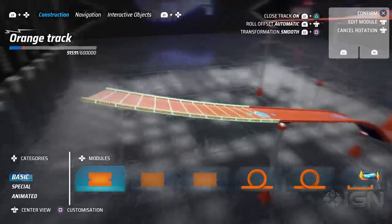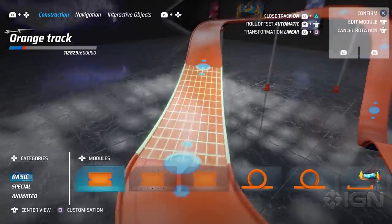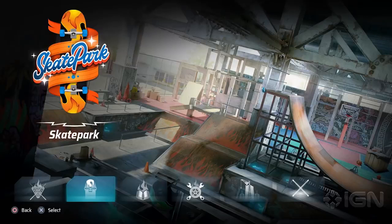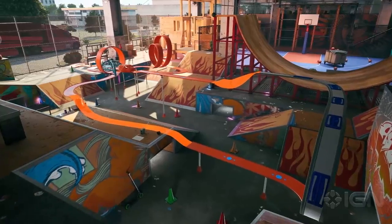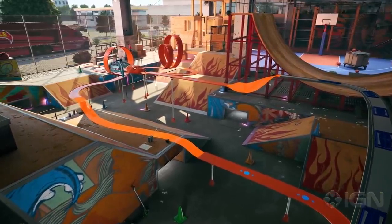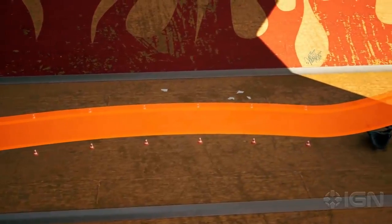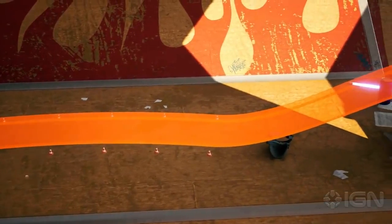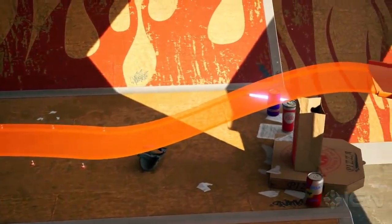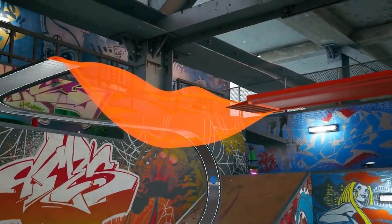By manipulating that piece you can basically build an entire track in seconds, but this is not the only way to build a track in this game. To show you more, I'd like to go to the skate park — one of the many environments available — where I created a track a little more complex. I want to draw your attention to what we call the invisible module, which is very important because it allows you to interact with the environment, go on the terrain with your track, and create special situations such as jumps.